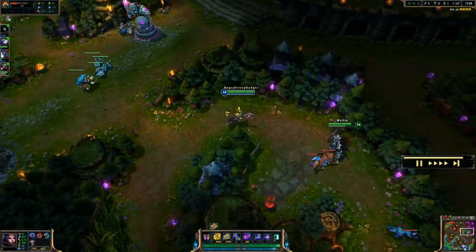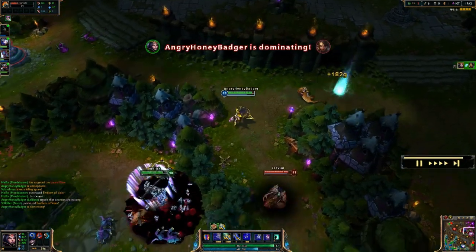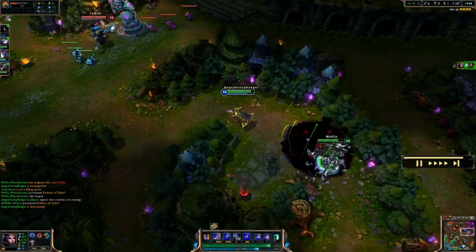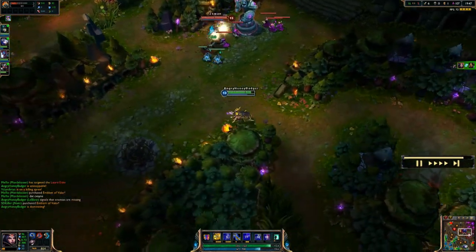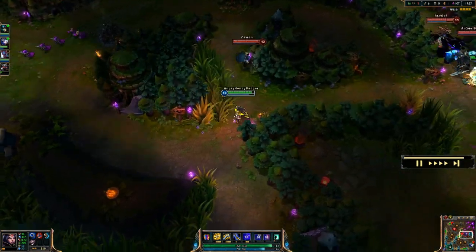Here we're going to use Distortion to go through this wall to find Nidalee. Going to hit her with a Q and then the ultimate, and then jump back through the wall by activating our Distortion one more time to get away from that Morgana. Pretty easy way to escape a fight — just jump through walls, murder somebody, jump right back through.